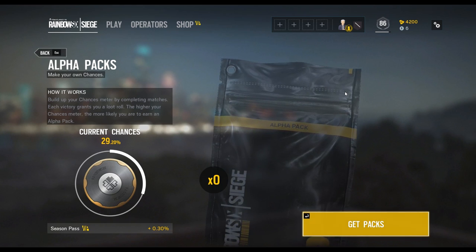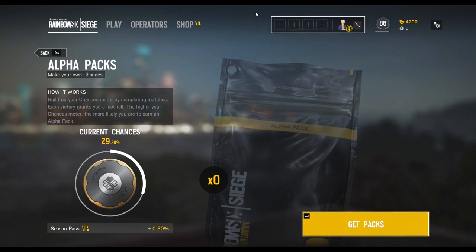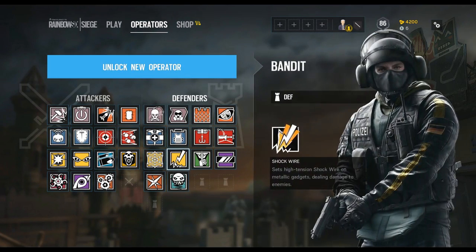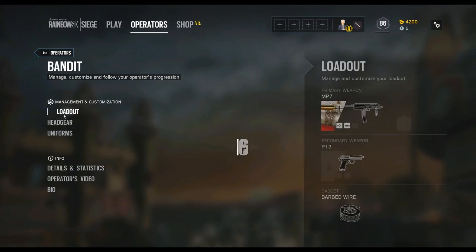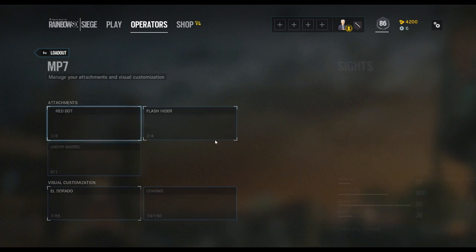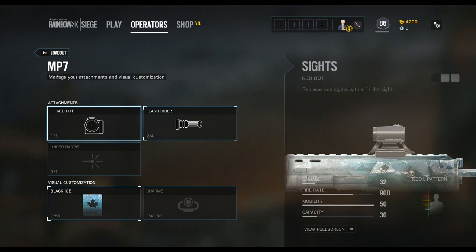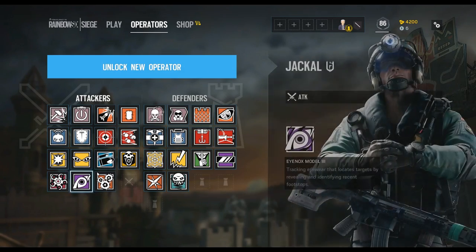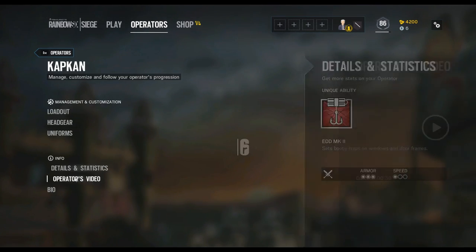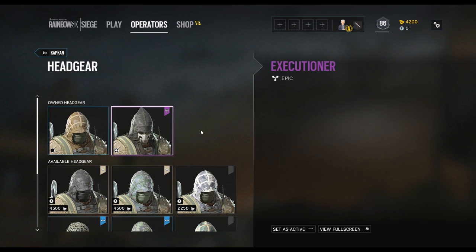That was actually a pretty good unboxing. We got some pretty good stuff and we got Josh pretty salty. You want the Black Ice for my favorite gun. I hate you. Let's check that out — it's Bandit. How do you put on... obviously I don't play this game as much as I should. Click on his MP7, loadout. Oh it's going to look so nice. I got Black Ice! He got Black Ice for the MP7. And that Executioner headgear for Capcans looks straight up like Assassin's Creed — that looks so good.